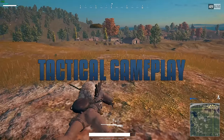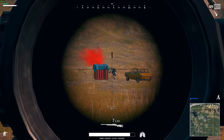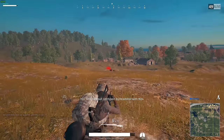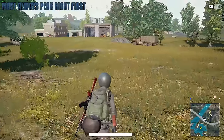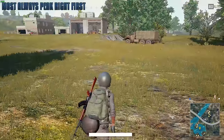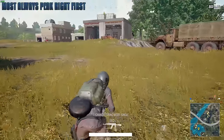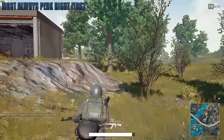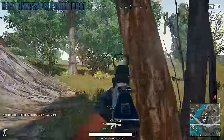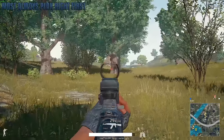Let's talk a bit about tactical gameplay. Most players always peek the right side first, as it's simply easier to shoot leaning right than leaning left. If I'm not in cover and I'm forced to fight, I will always be aiming directly at the left side — meaning the right side of the object they're hiding behind. This gives me the first shot.